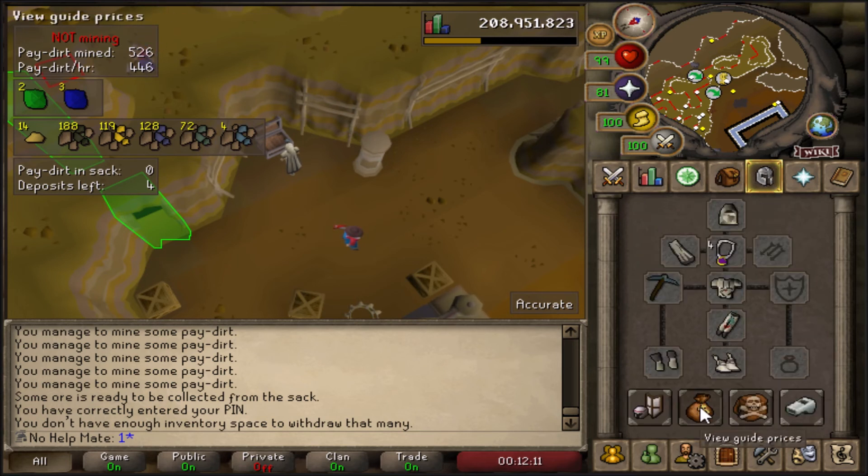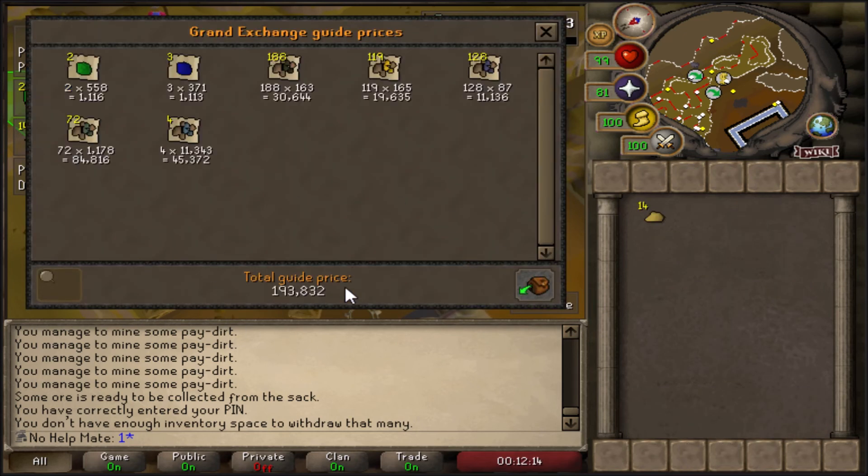Let's see how much money we made. A total of 193k an hour — prices have definitely gone down. Gold ore and adamant ore have both dropped quite a bit. The most profitable thing here was adamant ore coming in at 84k, and runite — only 4 of those ores — made 45k. So about 200k GP an hour, pretty AFK, and for 40k mining XP per hour I'm pretty excited to do this to 99 mining. It's chill — better than blood runecrafting, not money-wise but more AFK. Anyway, I hope you guys enjoyed this video, leave a thumbs up, and I'll catch you in the next one!